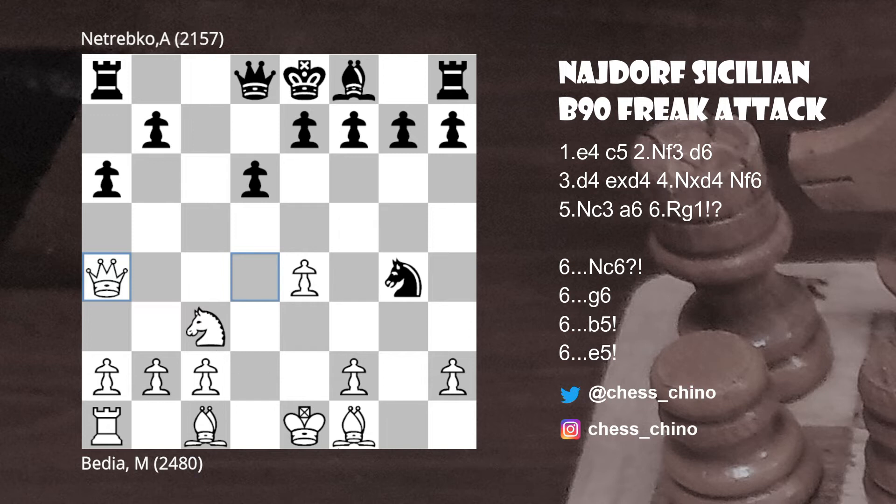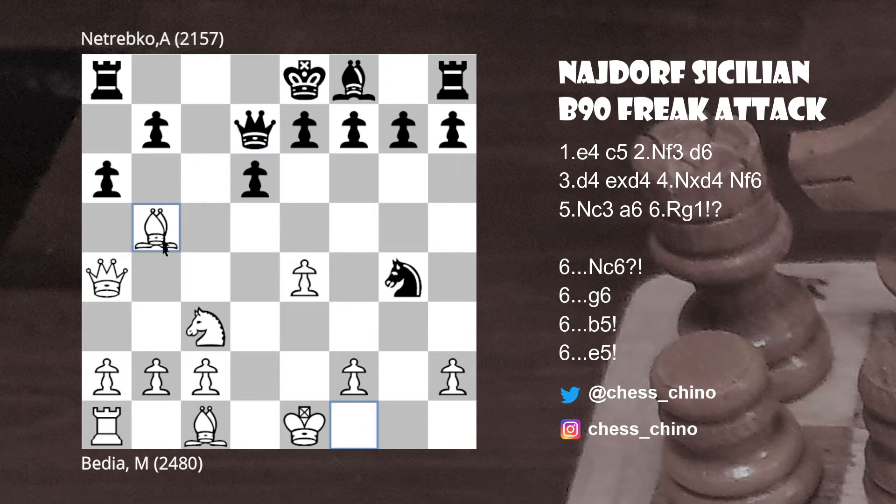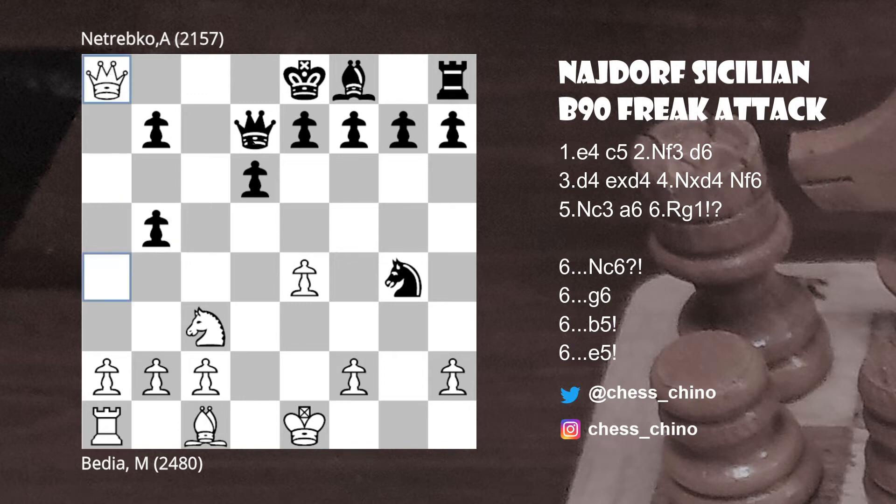Going back to the game — after Qa4 check, the opponent didn't fancy b5 because of the variations we've just seen, and played Qd7 instead. But the problem was Bb5, taking advantage of the pin on the a-file — the queen can't capture on b5 because the bishop is protected by the knight. The opponent continued pawn takes b5, but after Qxa8, was soon well and truly lost.